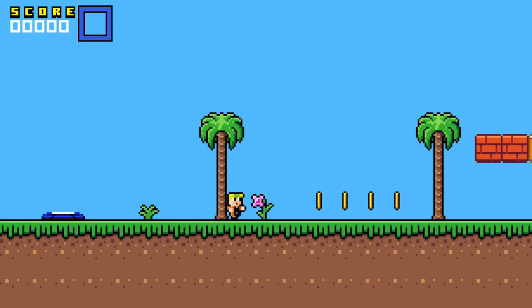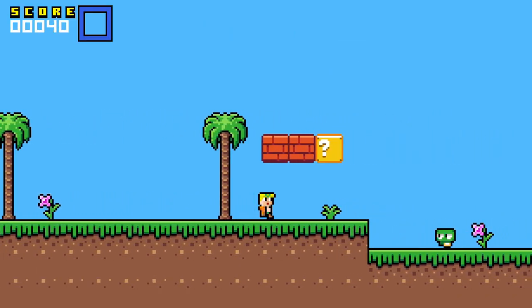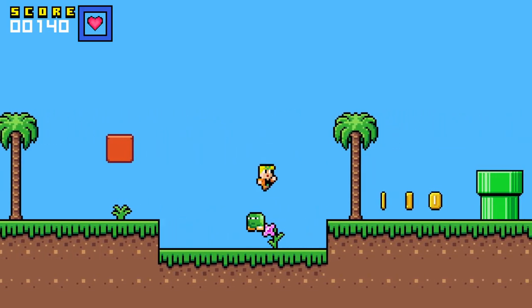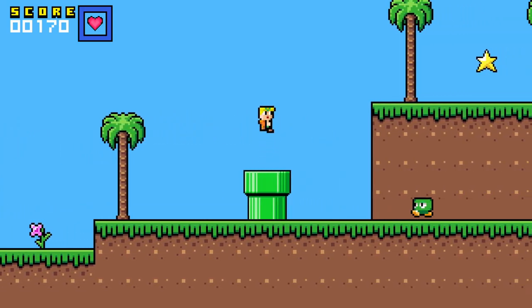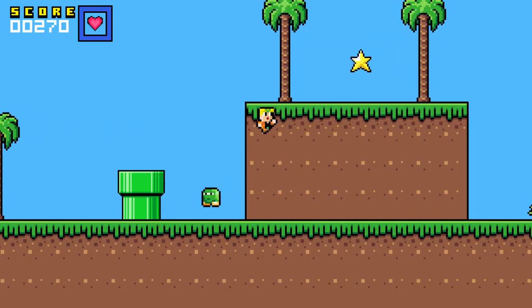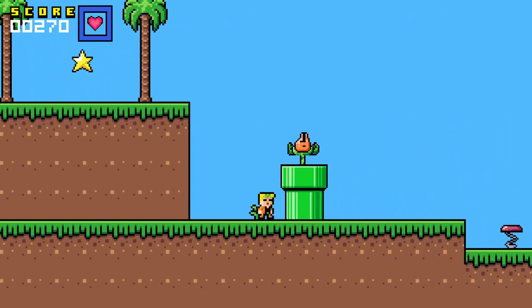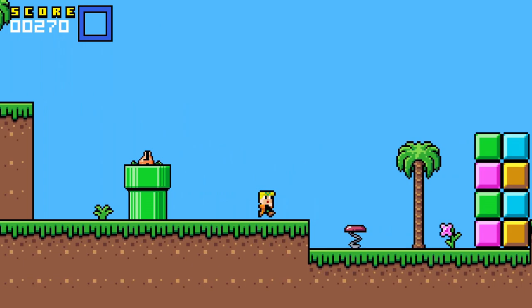On the first level, we can collect coins, we can crush tricks, and we can take bonuses — for example, this extra life. Or we can kill mobs here. Take some coins, kill mobs, and these tubes can also have some monsters. For example, this tube has a band that will kill us if we pass through it.